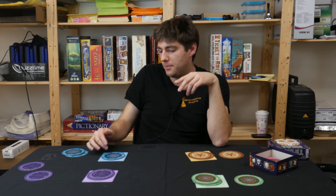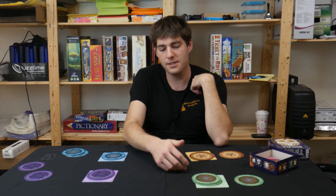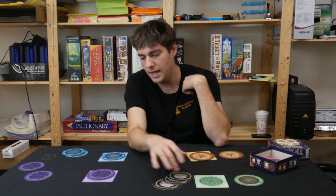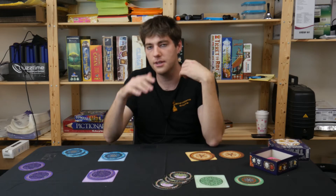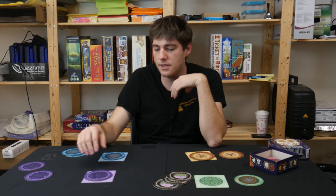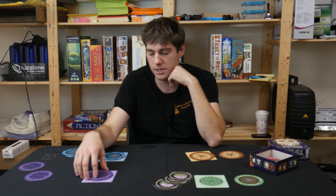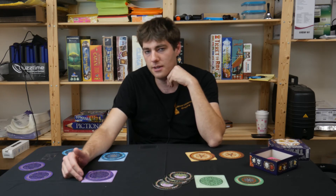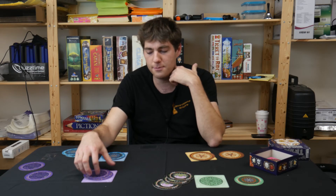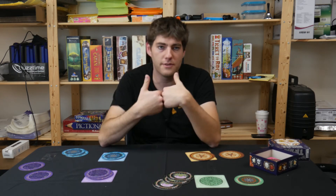Let's say purple said three, blue said four, yellow passed, and green said five — so green now has to flip over three of their own and then two others. The key thing is: when each player said their number, they were essentially announcing to the room that their own cards are flowers. Because if everyone else had passed and one of their discs was a skull, they'd turn it over themselves and damage themselves.